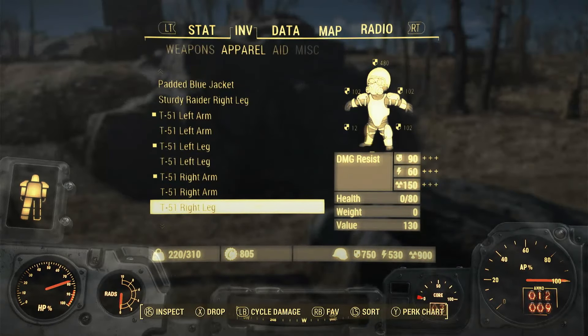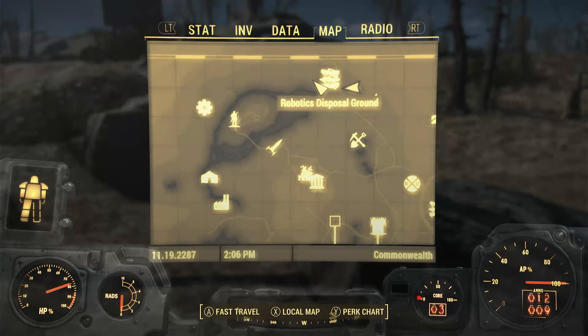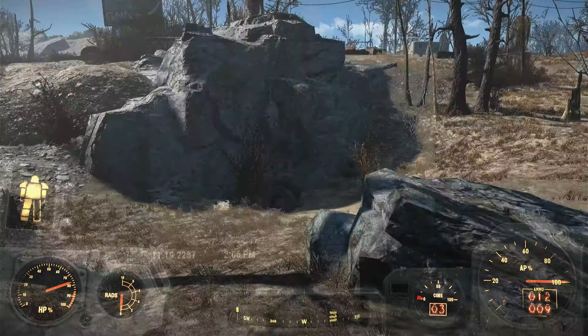So just to remind you again of where it is — this is the Robotics Disposal Ground just about there on the map. It's about 3 or 4 minutes' run from the vault and you can get it straight away before doing any of the quests at level 1. So leave a like on the video, post a comment down below, and subscribe to the channel for more content like this. See you later guys!